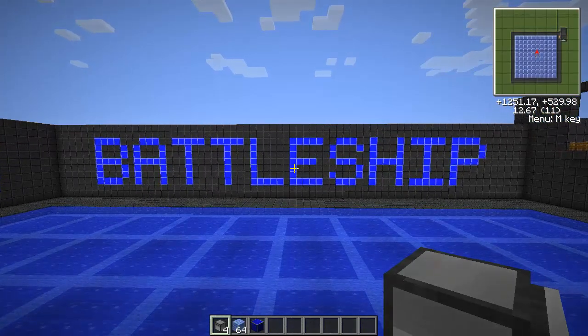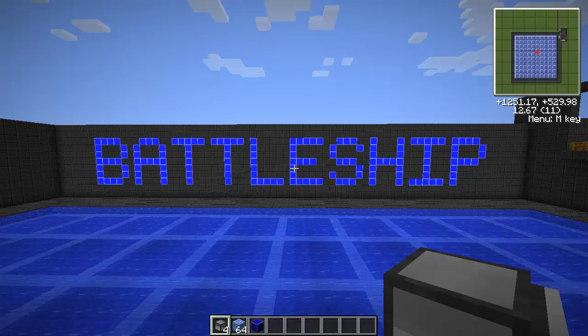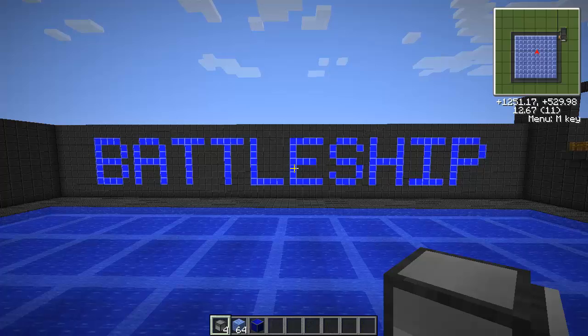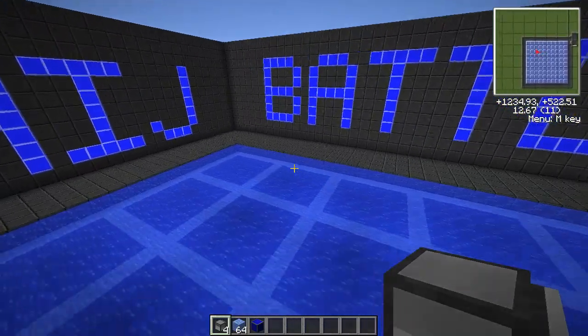I remember I told you guys this is going to be an interactive design where I'm going to need your help. This is part two of interactive. The first part was to design the ships, and I've got a lot of submissions on those, and I think I'm good on that. This is part two: design the battleship logo sign, or separator wall. Some instructions on that — you have a lot more space than you did with the ships. I would like to keep it within 60 blocks.